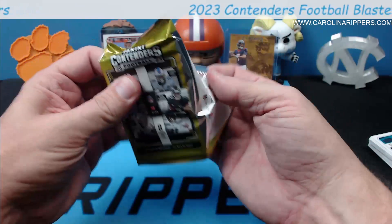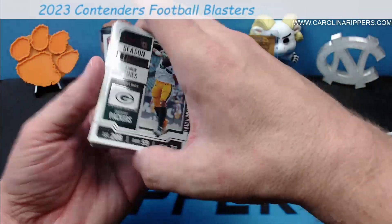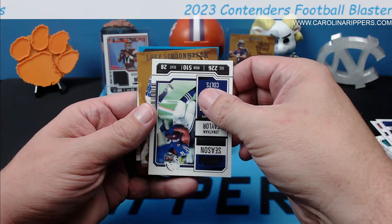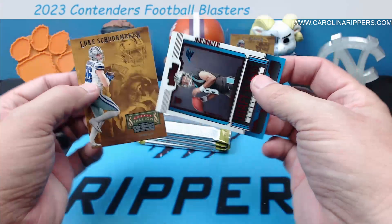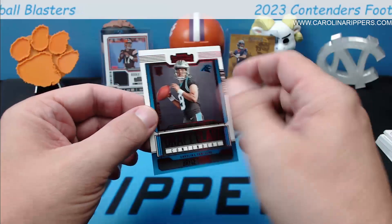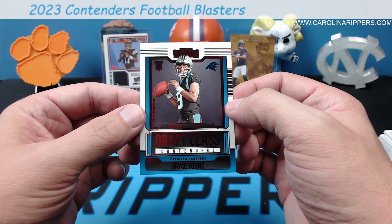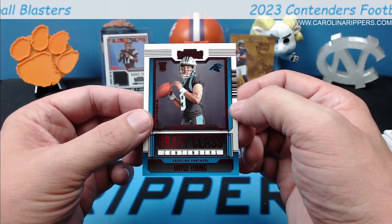There's a little red in the back — looks like Panthers colors, that'd be nice. Aaron Jones again, DeAndre Swift, Justin Fields, Cooper Cup, James Connor, Jonathan Taylor. We got another Stallions — Luke Schoonmaker rookie Stallions, I do like that. And on the back — Bryce Young draft class, red! That's not bad at all. That one feels a little glossy too. That one is centered pretty well. I like that.